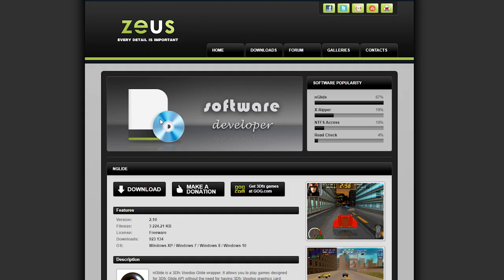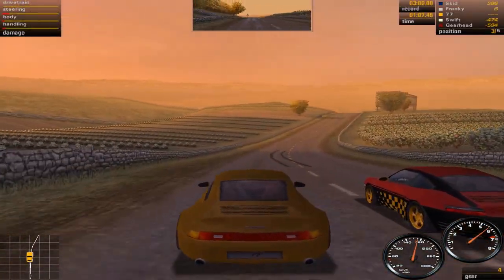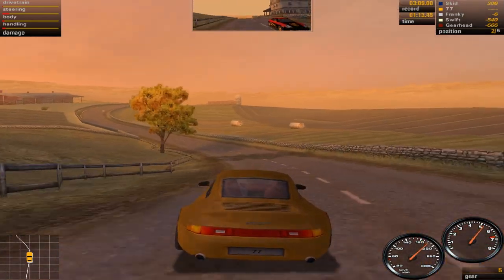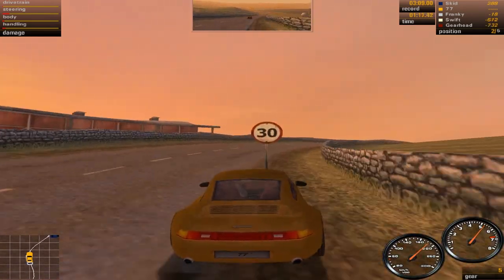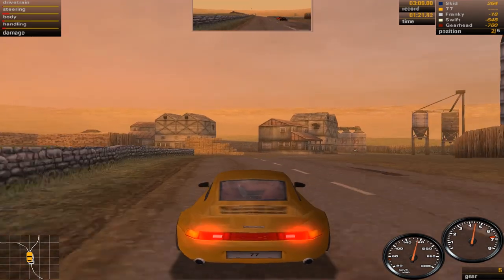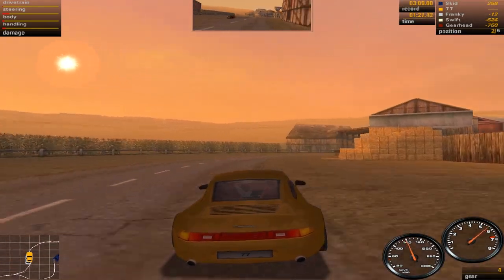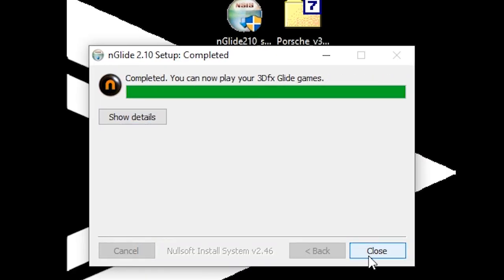Next we'll have to download a program called nGlide. nGlide is a program that basically tricks old games into thinking your computer's graphics card is actually an old 3DFX graphics card from the 90s. This allows games that released during that era to run nicely on modern systems. It is actually the same program that a lot of games you purchase from GOG use to work on modern systems. Just download the program from their site and run it — the installation process is very quick.